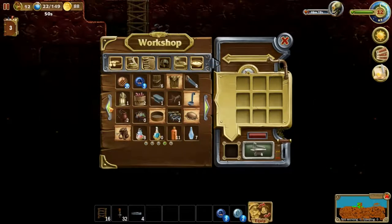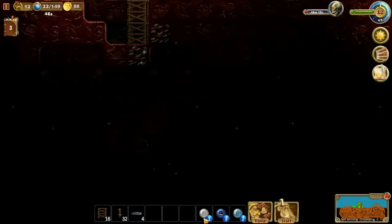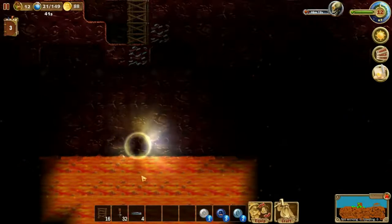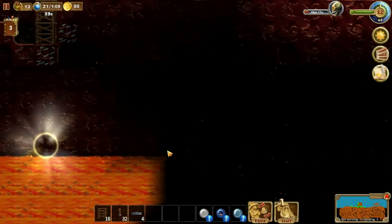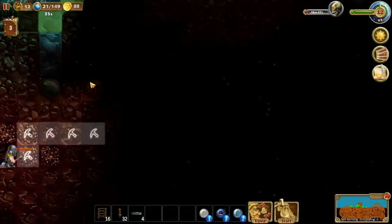Let's take a look. There we go — magic light. Yup, lava. We do not want to land in that. I believe if a dwarf falls down there, it's dead. So yeah, we do not want that to happen.